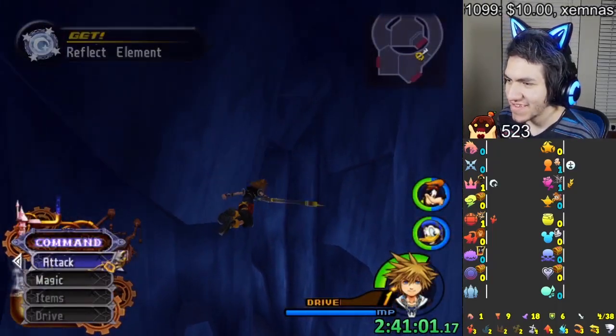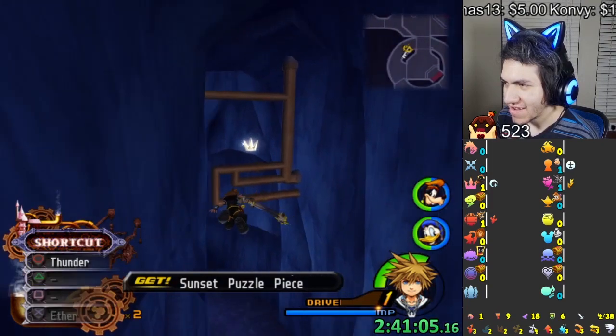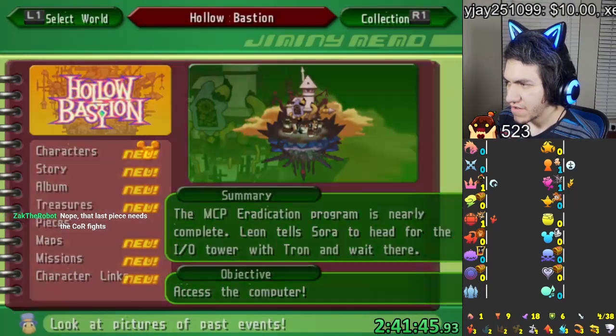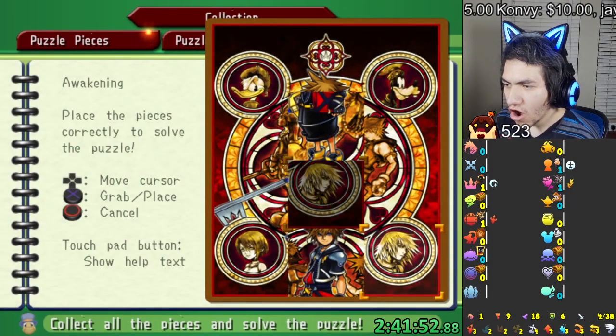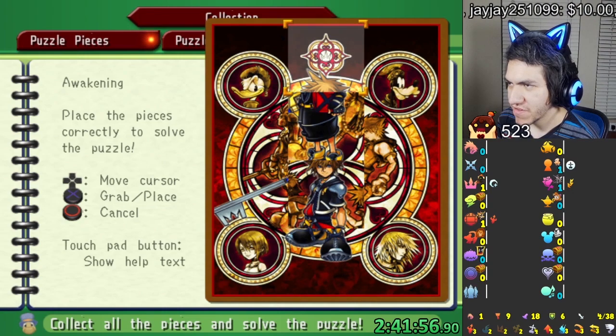Oh my god, we got Reflect! We just got Reflect. There's a puzzle piece right there — I don't think I can get it. Let's see how our pieces are looking. Oh, we have them all — we have every piece. We can do our first puzzle! What do you think the puzzle will have?